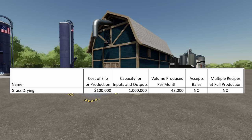The first mod is Grass Drying, which costs $100,000. Capacity is 1 million liters, but that can fill up pretty fast. Volume produced per month: only 48,000 — the lowest on the list. It does not accept bales and doesn't run multiple recipes at full production. It does silage and hay — you can run both at the same time, but production is cut in half. I honestly do not recommend this one if you're trying to make a lot of silage quickly.